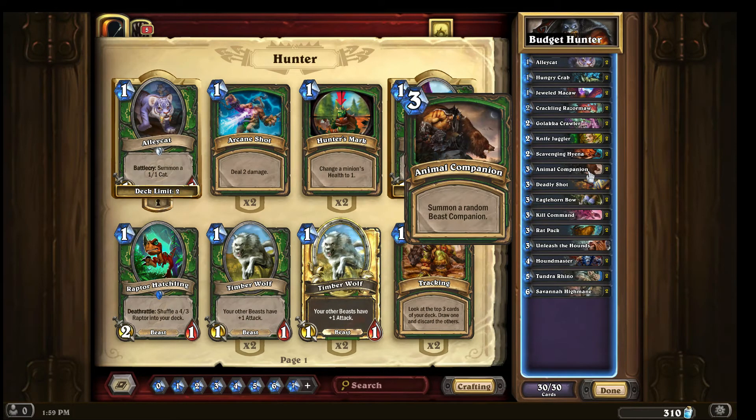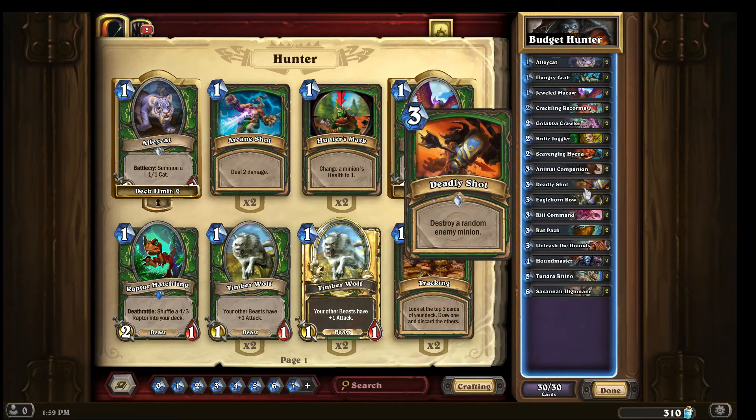Moving down the list, we have animal companion — summon a random companion. I have two copies. This card has come through in the clutch a few times, especially when I get Misha. Otherwise it's just a solid three-drop that gives you another beast. Deadly shot has also helped me in the clutch — it's great at dealing with early annoyances, especially when going face. If you've cleared their board and they drop big minions, you have a chance to destroy one.